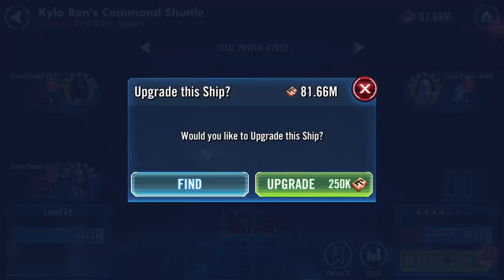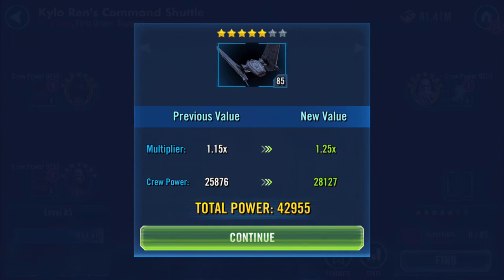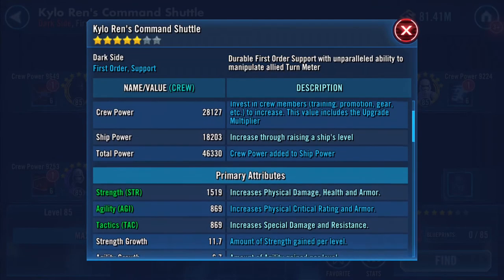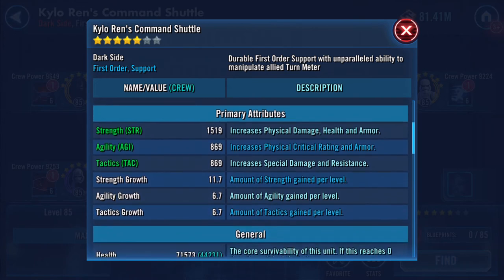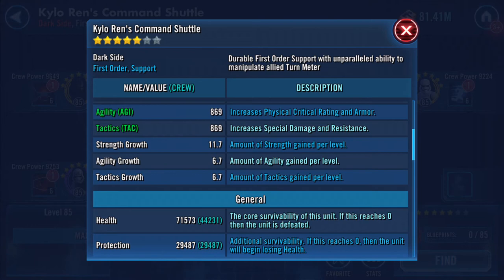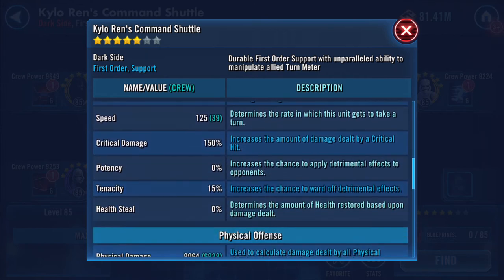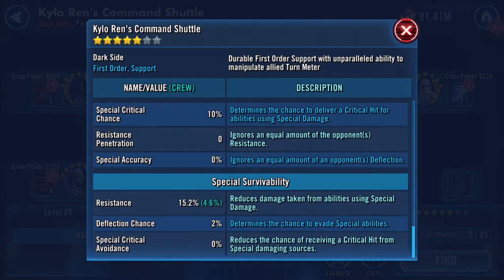Interesting to see whether this is gonna make any difference — of course it's gonna make a difference, but how much of a difference? Ship power is now 18,203, so that has increased by over a thousand. Health is 71,573, protection is 29,487, so we're now just over the 100K health and protection combined. Speed has increased, gone up to 125. Physical damage has increased as well, up to 9,064. Resistance has increased there too, I believe.